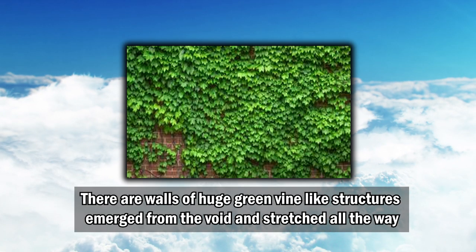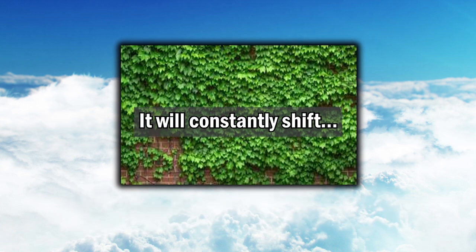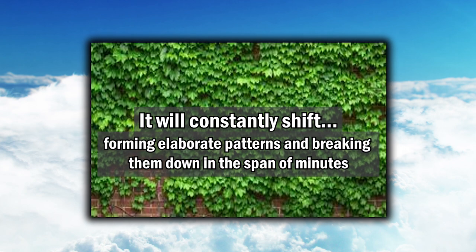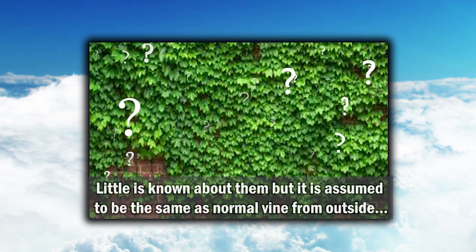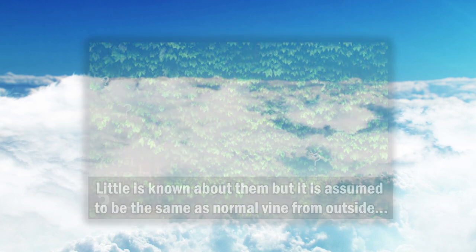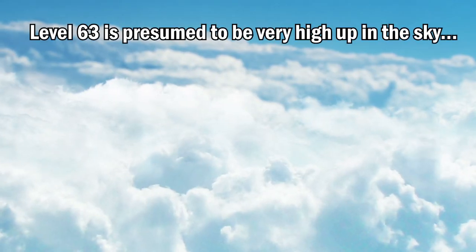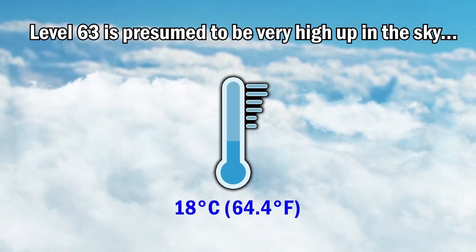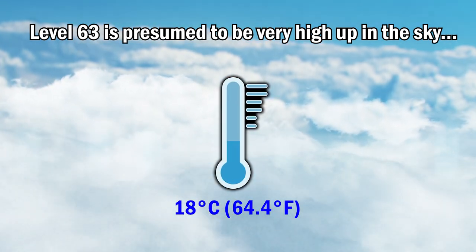There are walls of huge green vine-like structures that emerge from the void and stretch all the way up. They will constantly shift, forming elaborate patterns and breaking them down in the span of minutes. Little is known about them, but it is assumed to be the same as normal vine from outside this level. Level 63 is presumed to be very high up in the sky, and the temperature of this level is at a constant 18 degrees Celsius.